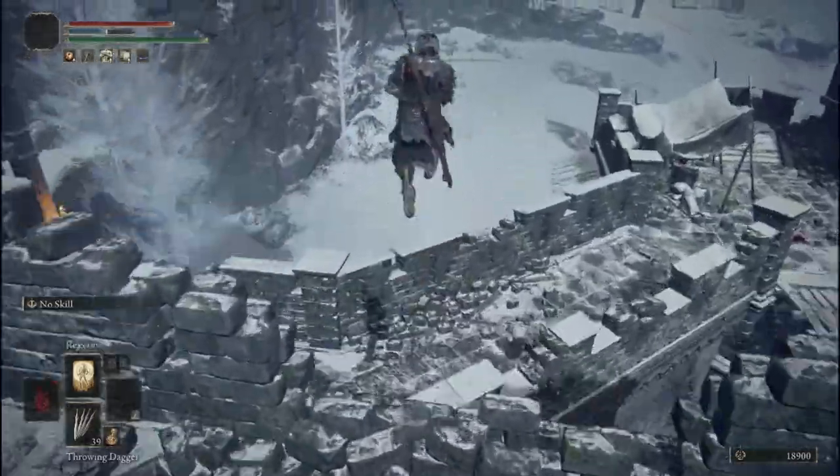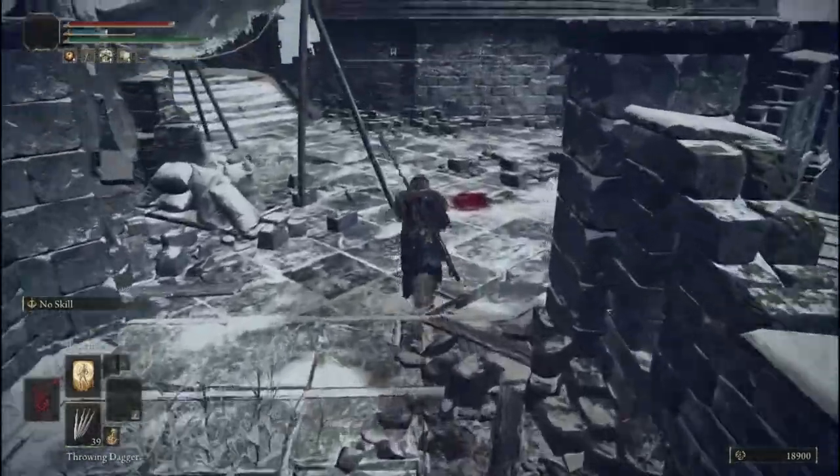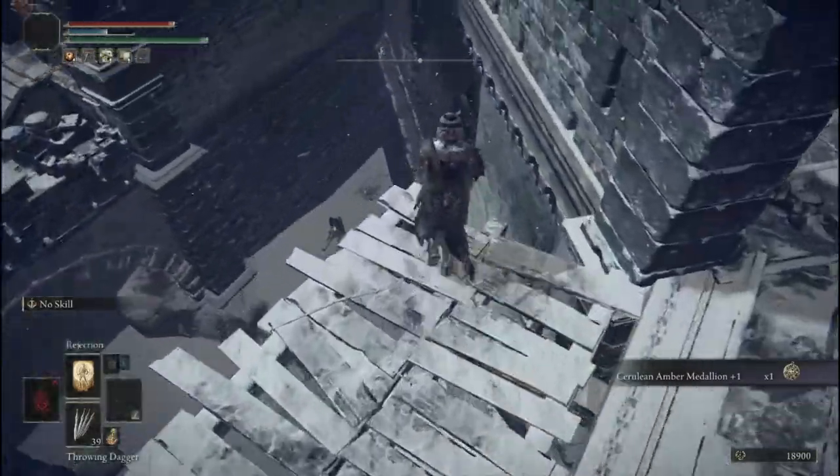It is a fall of lethal height, and you can check to make sure whether or not he's dropped something — he has dropped one here. We can jump down to the wall, which is now empty, and then jump down again. This is a fall of non-lethal, non-damaging height.